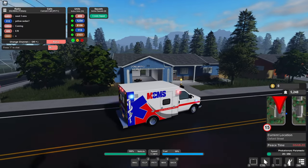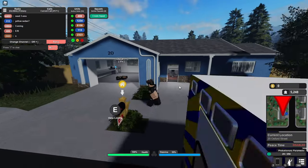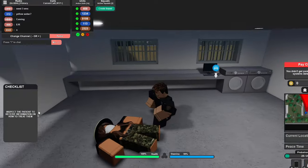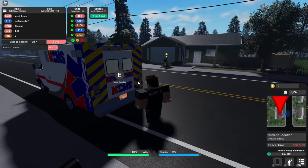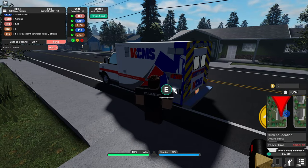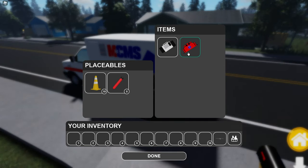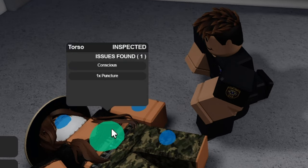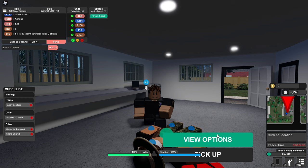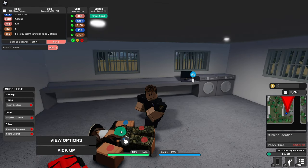We're outside this house, we got a stab victim, so let's hurry up before he is fully down. We need to inspect the patient to receive information on how to treat them. We're going to go get some gear in case that's needed, so we can inspect here. We have one puncture in the torso — we seem to have some trouble.